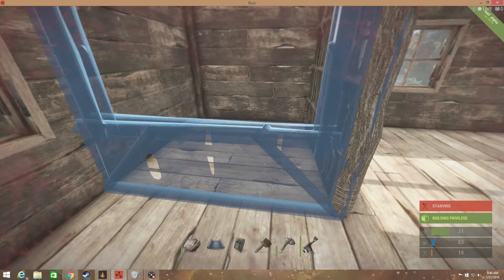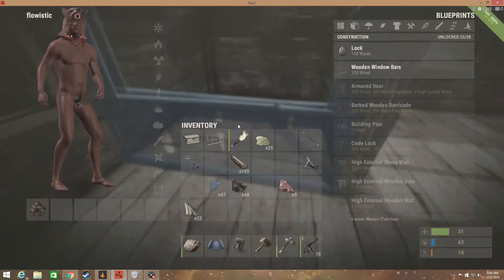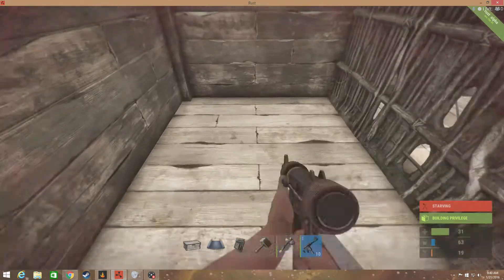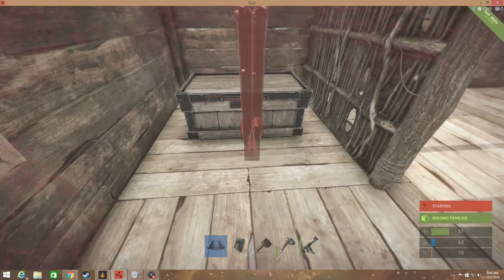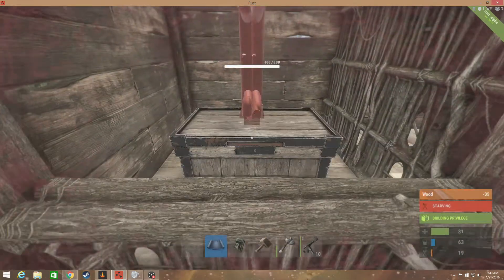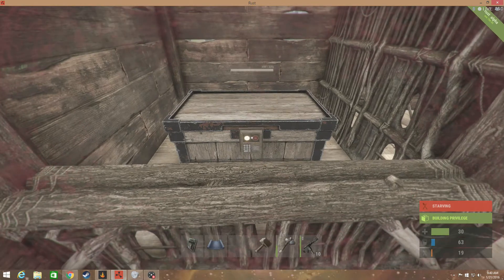Place a window right here — but not yet. Then you're going to want to place a chest like that, and then get the window at that point.